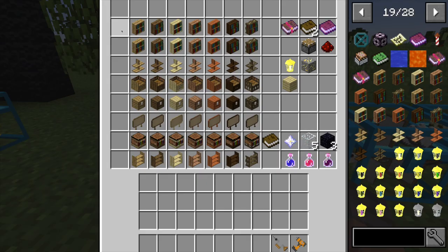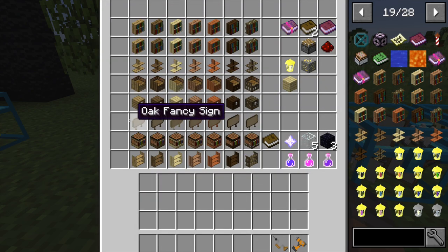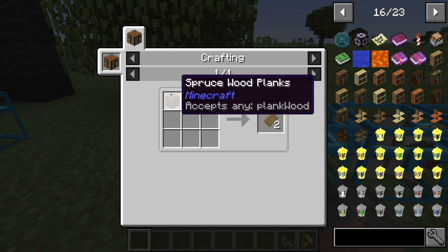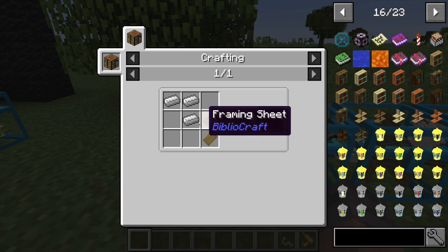Now moving on to some more furniture — this will be very similar to the Mr. Crayfish more furniture mod. To make different types, you just change that type of wood in the recipe. With almost every furniture, there's also a framed type of furniture, which will allow you to change it into different wood types using the furniture paneler. To make framing sheets, take any type of wood with a framing saw — the saw is made with two of any wood and three iron ingots.